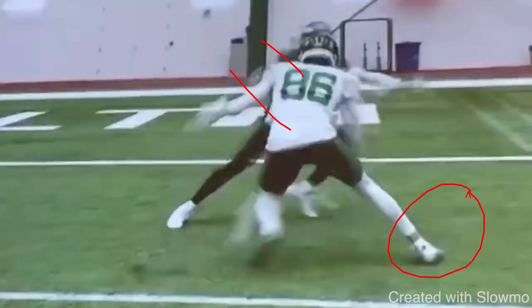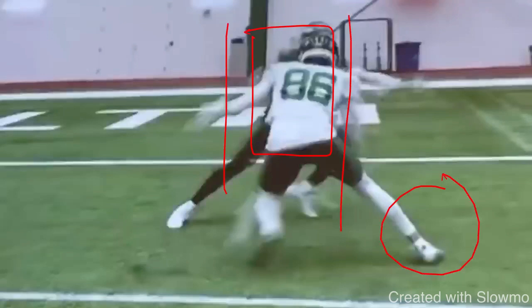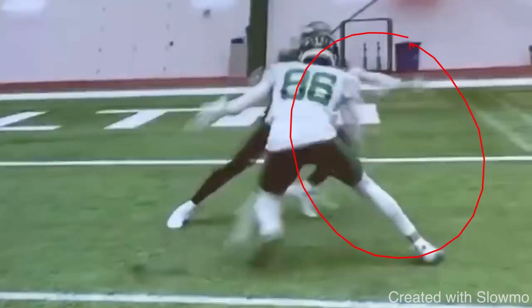Look at guys like Jerry Jeudy, Stefon Diggs, Antonio Brown — all these quick guys with explosive change of direction. When they go to make that move, their hips and bodies go with the cut, which is why they're able to step that far. Guys who just reach out but keep their hips and shoulders in the middle lane — it's going to feel slow because you're reaching and not bringing your hip. You want to bring your entire body with the cut because that's where you get the explosion, and you have to step out there to get that DB to move.